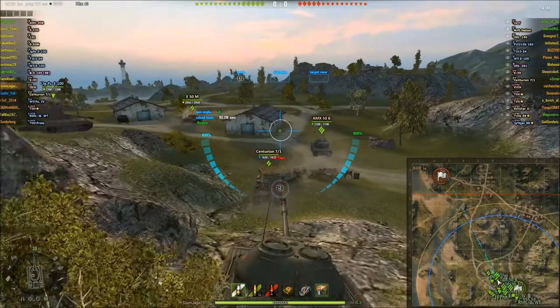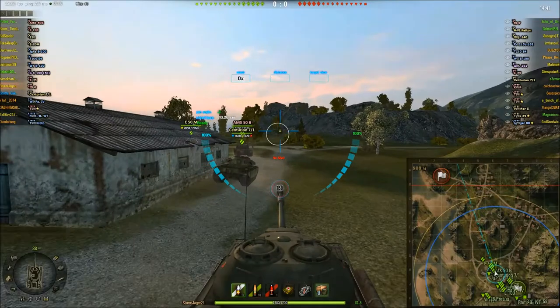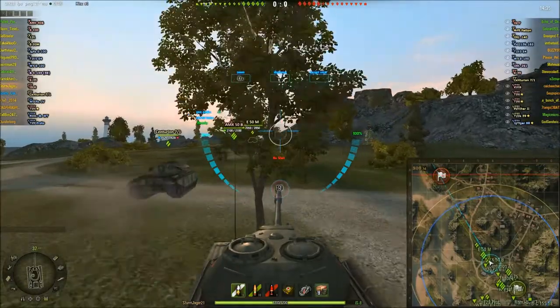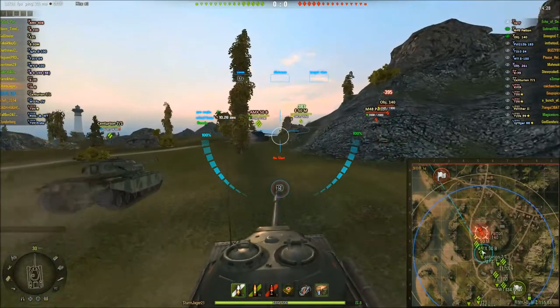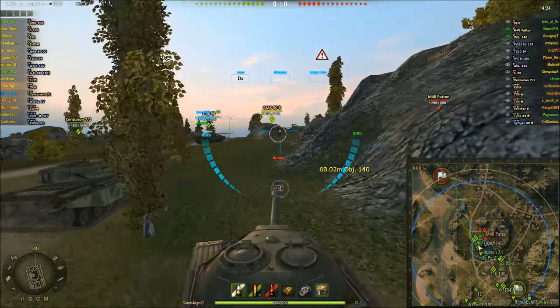As you can see we're on Mines — I think that's what this one's called, I can never remember. Going for the hill, as I've always believed, and I think I'm not alone in knowing this: the hill is the most strategic resource on the map. If you control the hill you control the battlefield and you'll have a higher chance of winning.